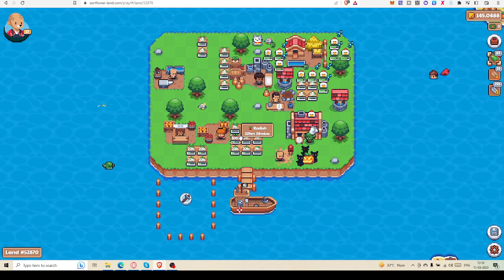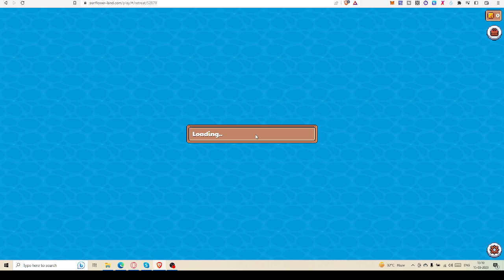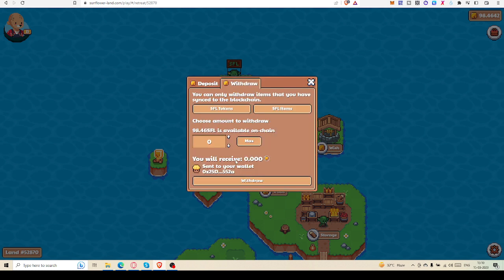The best way to withdraw SFL is when you have already synced it to the blockchain. Right now I am not going to withdraw because I wish to withdraw at least 100 SFL. The reason is: right now I have 98. If I press 90, you can see there's a 25% fee. But if you withdraw more than 100 SFL, the fee is reduced to 20%.